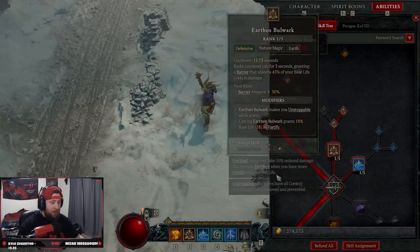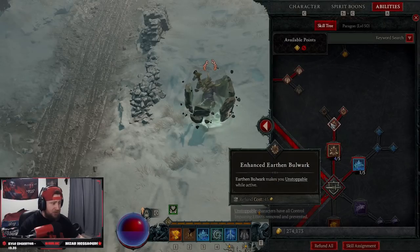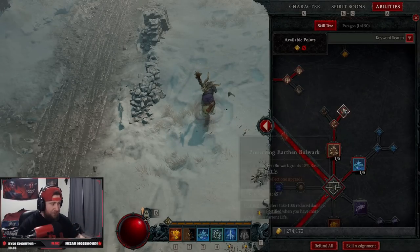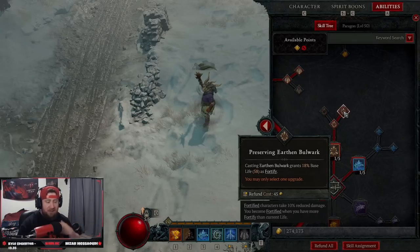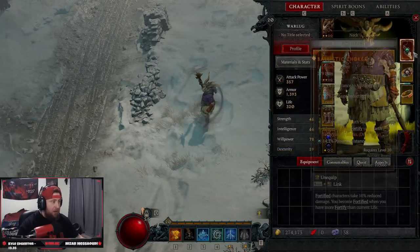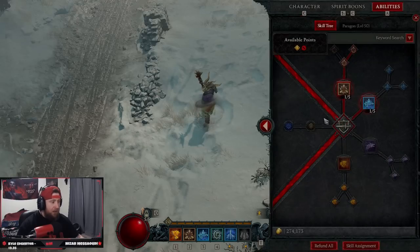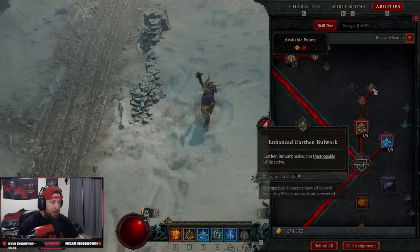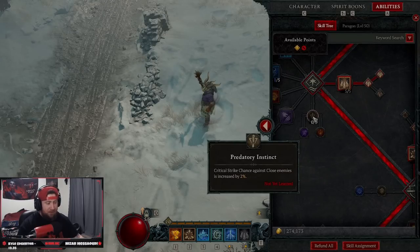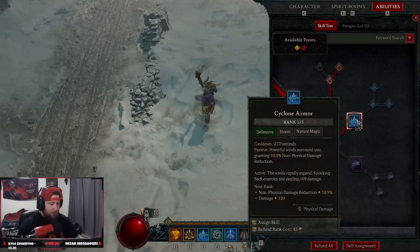Then we come down and have Bulwark, which is probably one of the best skills — gives us a really nice shield. Enhanced gives us Unstoppable for crowd control effects, and Preserving gives us Fortify. The reason we have that is because we have a legendary item: while we have Fortify, all earth skills gain three ranks. Without it, we'd only have one point here and would put the other two points into Predatory Instinct for crit chance.